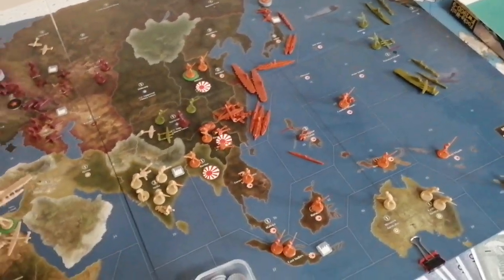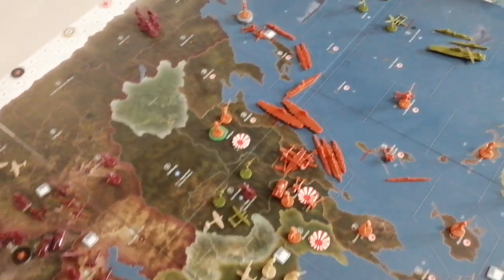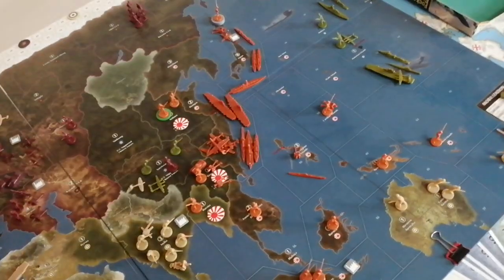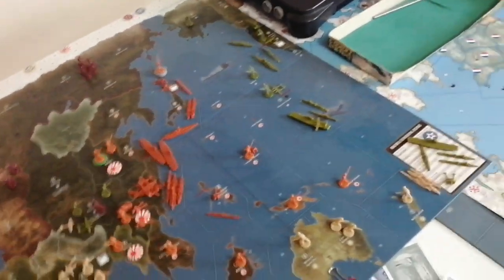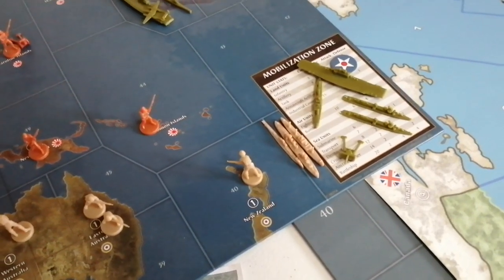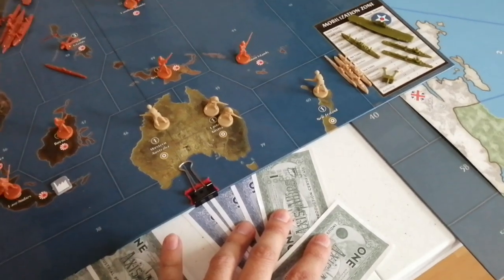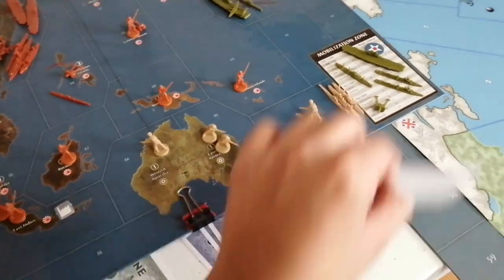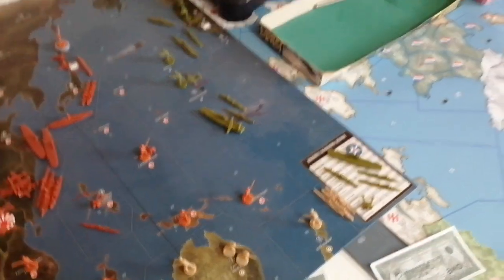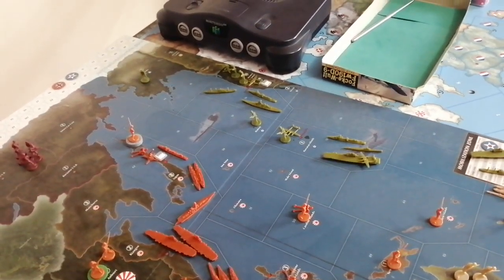He made some good attacks. I was thinking maybe just attack this place but I think it will be a suicide. So for the USA I'm going to buy one carrier, two destroyers, one transport, one artillery — spending 41 IPCs and saving one for the bank. Okay, let's continue with the combat movements.